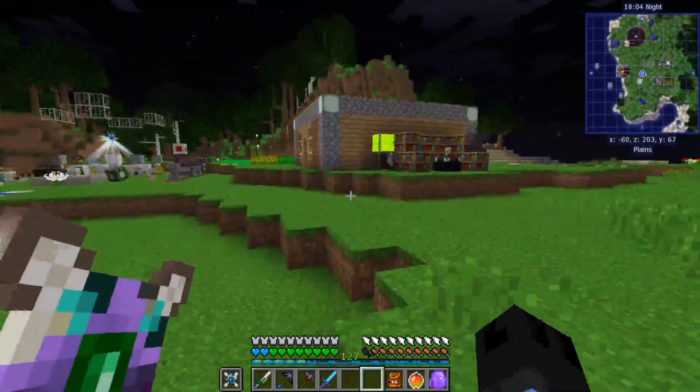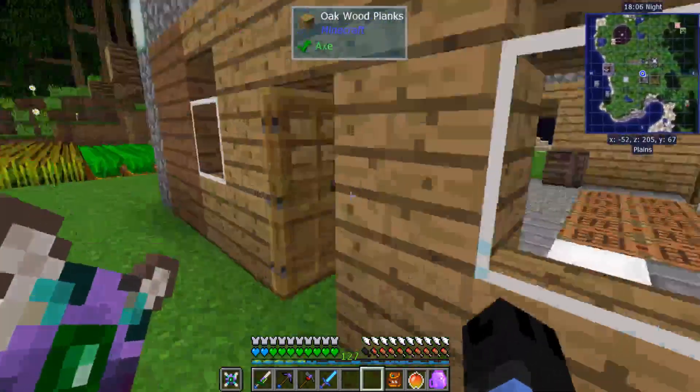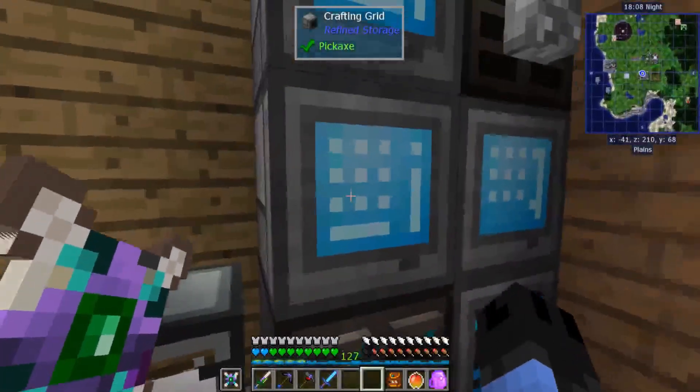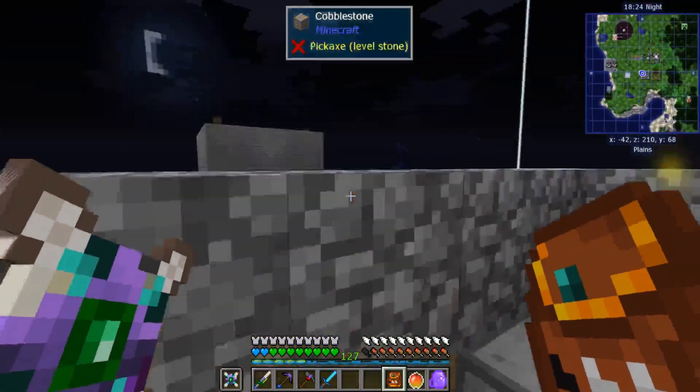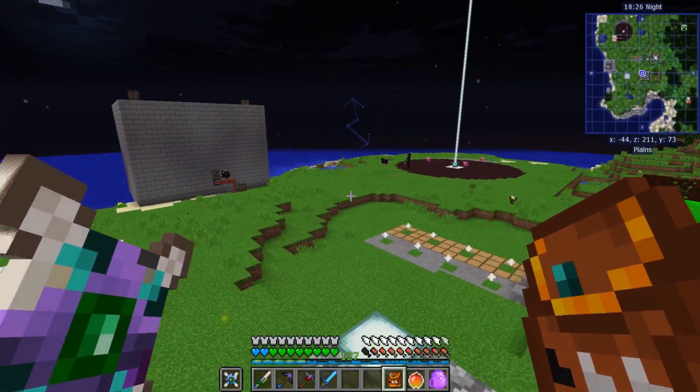Now we could just back away because it's really noisy and we don't have a muffler in this. Now we could just check here, and these are the drops we're getting. Tons of blaze rods. So it's not that bad.